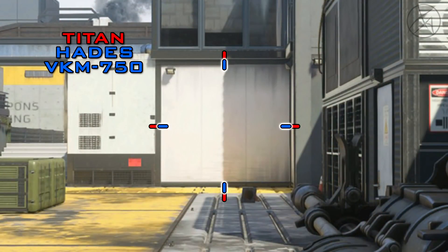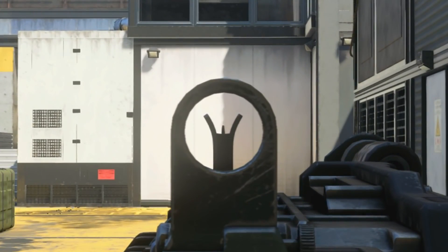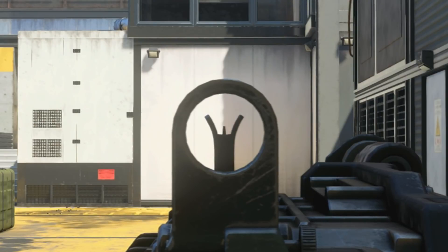This brings us to hip fire. As you can see, it's got the same hip fire as the Hades and a slightly better hip fire potential than the Titan, but at the end of the day it is an LMG and therefore it does have a relatively wide hip fire spread. For idle sway, as you can see, it is practically non-existent on the VKM — it's very stable when you're aiming down sight.